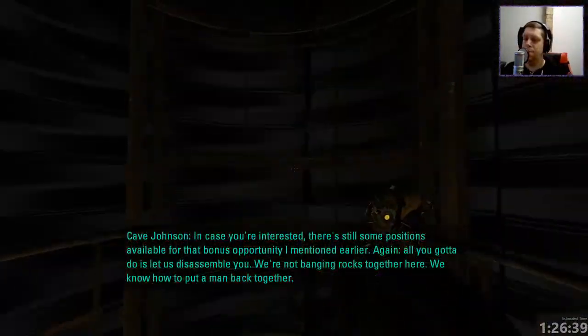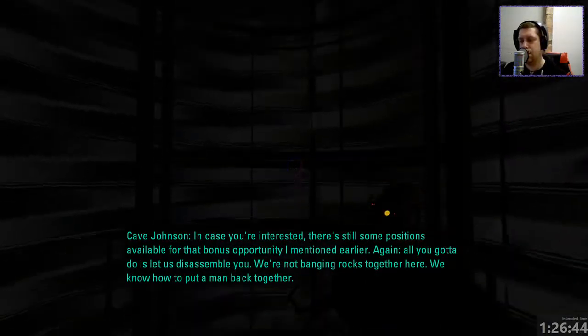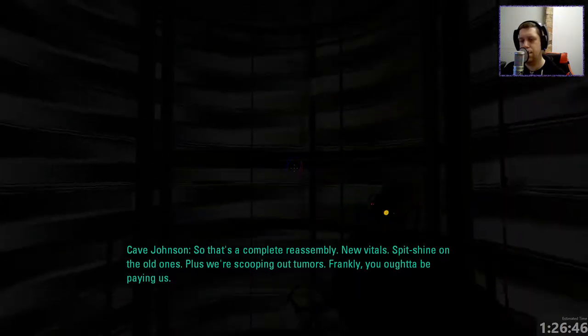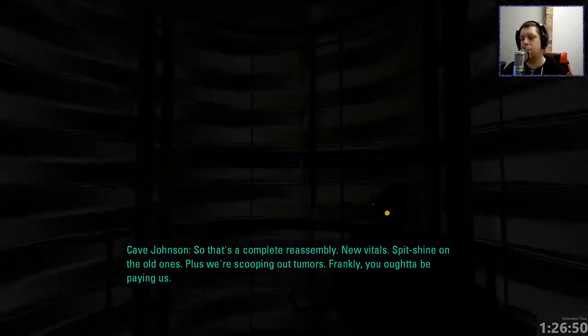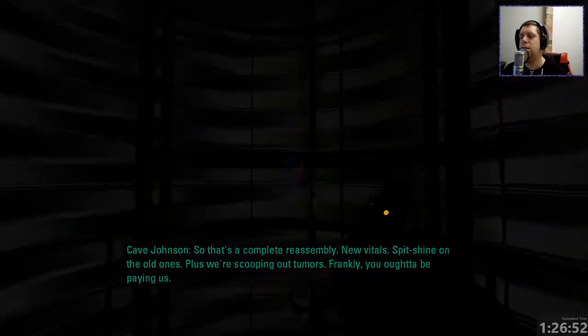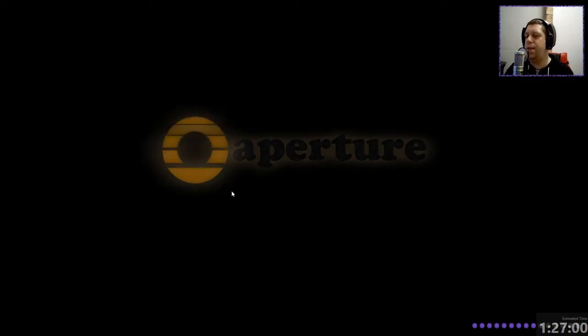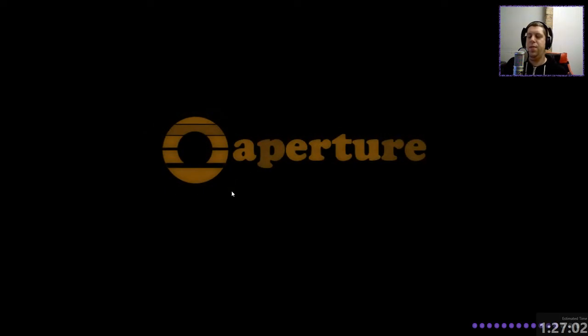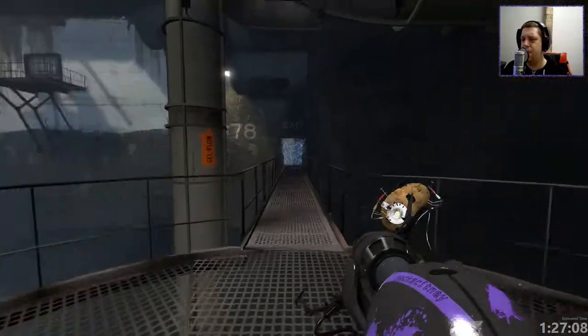Cave Johnson's dialogue plays: 'All you got to do is let us disassemble you. We're not banging rocks together here. We know how to put a man back together. That's a complete reassembly, new vitals, spit shine on the old ones, plus we're scooping out tumors. Frankly, you ought to be paying us.' So the dialogue at this part of the game — what Cave's just describing is almost like what they do with Caroline. Are they doing some early GLaDOS testing back in the 70s? I need to brush up on my history a bit more, possibly.